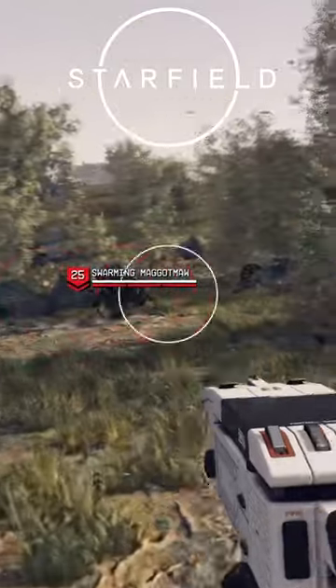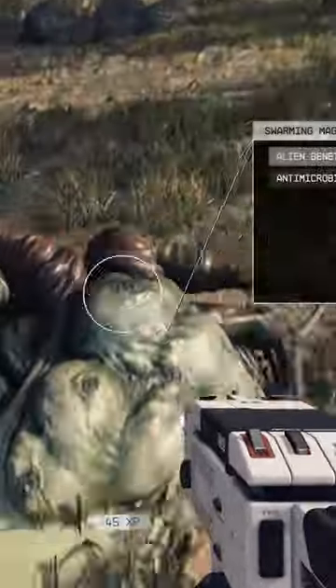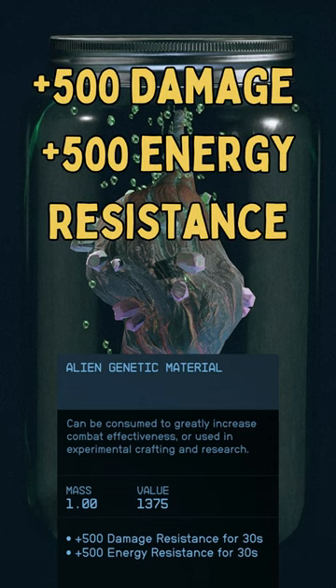As you can see, the bottom bar has a red. When you take out one of these bad boys, you are going to get alien genetic material. This particular stuff is so potent — when you take it, it gives you plus 500 resistance from damage and plus 500 energy resistance for 30 seconds, making you near invincible.